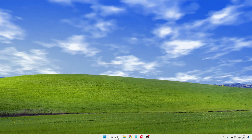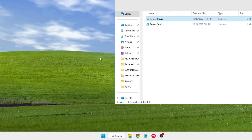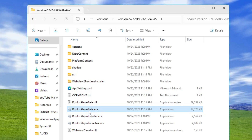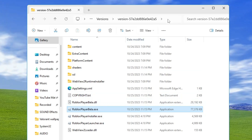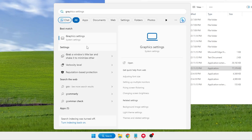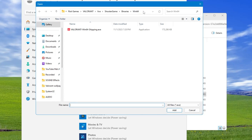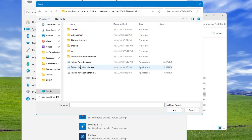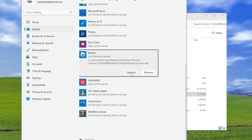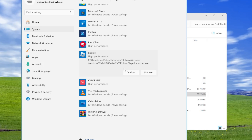Next, add Roblox to high graphics performance. Search for 'roblox', right-click on Roblox Player, click 'Open File Location', then right-click on Roblox Player again and choose 'Open File Location' to reach the root path of the exe file. Copy the path from the top. Then search for 'graphics', click on 'Graphics Settings', click Browse, paste the path, hit Enter, select 'RobloxPlayerLauncher.exe', and click Add.